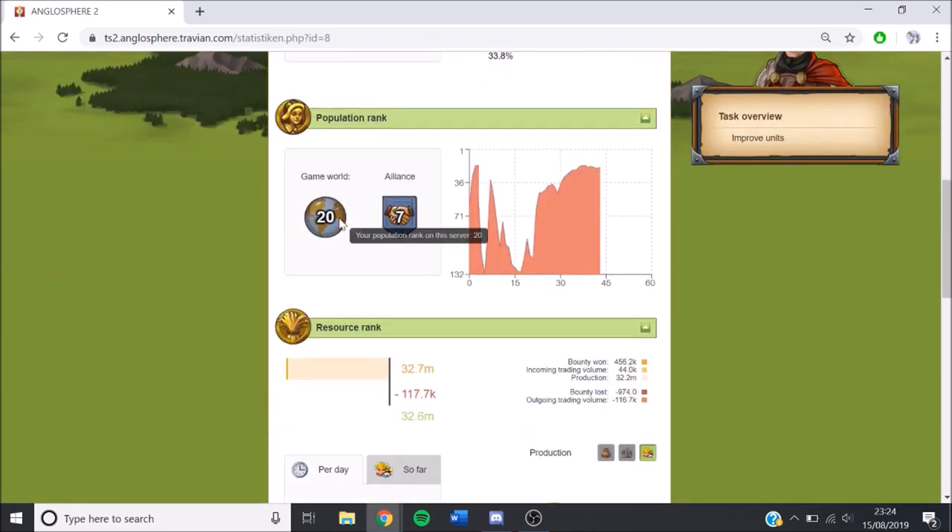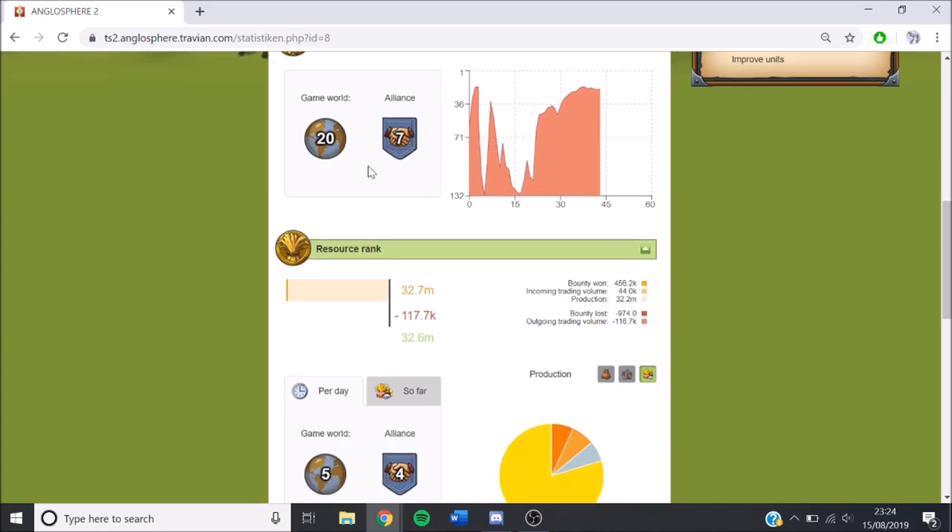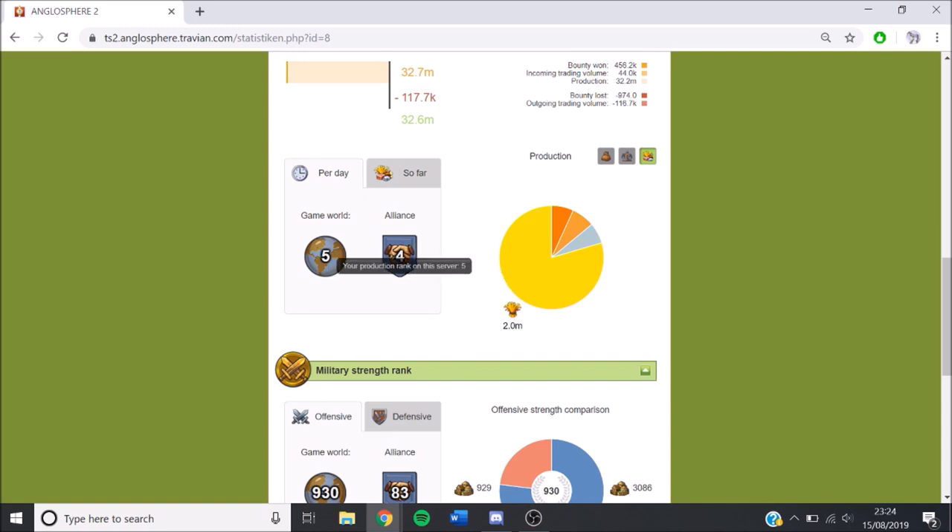If we go down, rank 20 in population — we've been going up and down between about 20 and 30 recently for the past couple of days. Resource rank, we've bumped right up to rank 5 now. And alliance, we're fourth in the alliance but we're slowly catching people up.